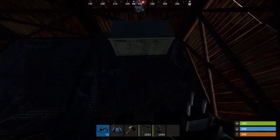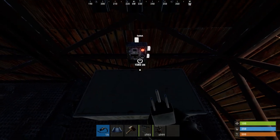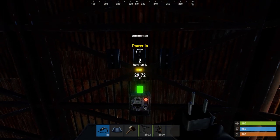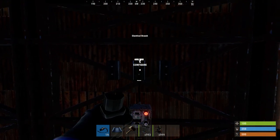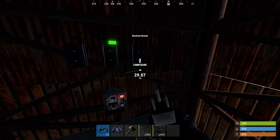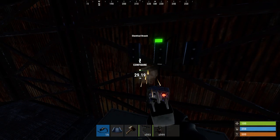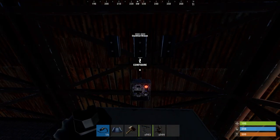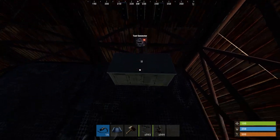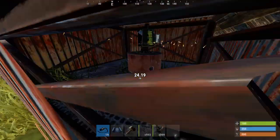So I'm just going to show you how to hook this up. You've got your power in and it goes to the switch, then you've got your output as the input of your electrical branch. You need three electrical branches, you need a power source, you need a switch, and then you're going to want to wire those auto-turrets. You need to go from the auto-turret to the branch.